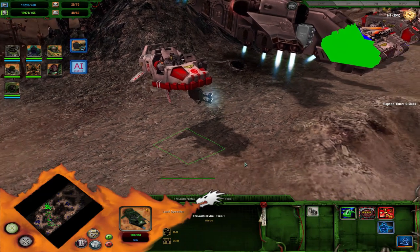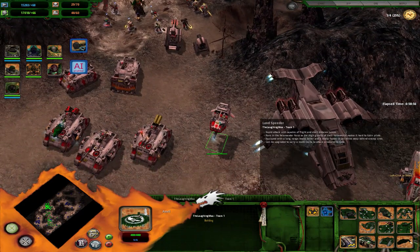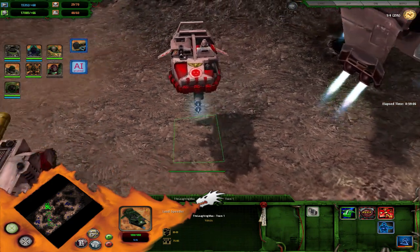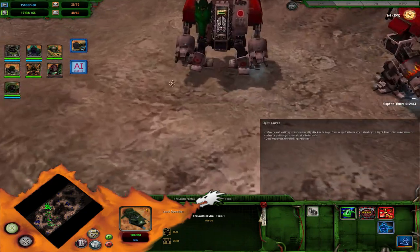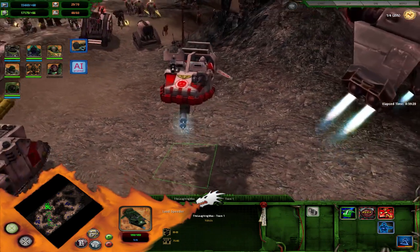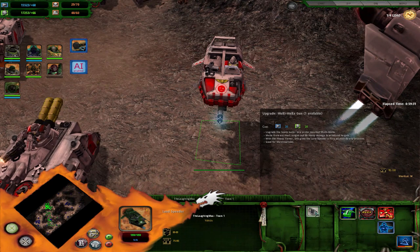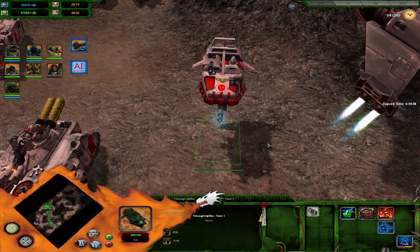The Land Speeder is amazing — costs 250 requisition and 50 power, so very low power cost. You can get up to two and they have a bolter, heavy bolter, and flamer, making them really good at killing enemy infantry. In tier 3 you can upgrade them to a multi-melter, giving you jumping land speeders with melters, which is really effective.